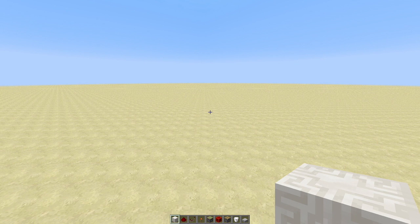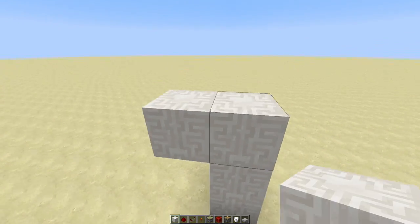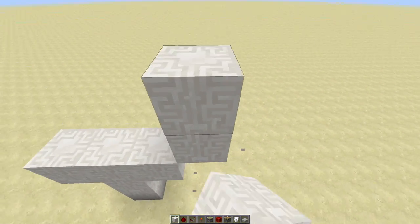The first thing we're gonna do is decide where we want our 3x3 door frame to be. I'm gonna build it two blocks up, going up like this.